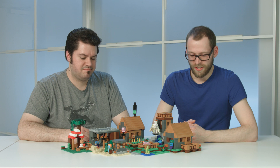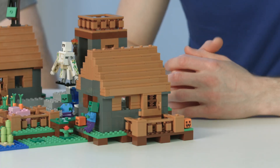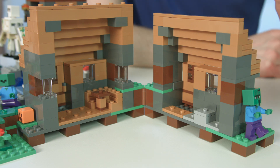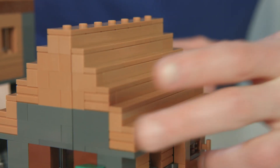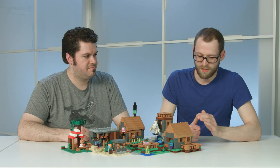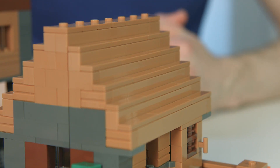Now you see the full picture of the whole village, and we start with the butcher in that corner. It opens up like that, so you can see the interior. And we used a lot of tiles on the roof in this nice nougat color to give the building a more smooth look.